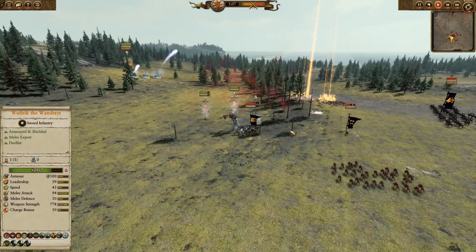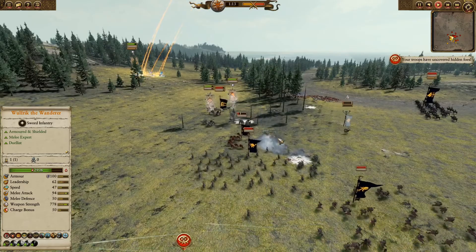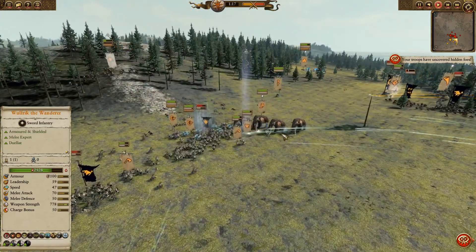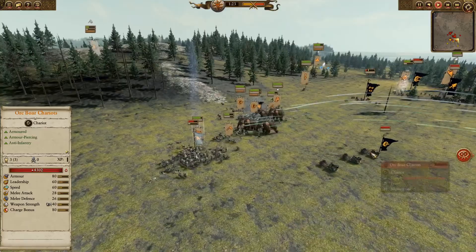The horse option is debatable for lore accuracy, and it's definitely not tabletop accurate. But a chariot, or especially a mammoth, completely undoes his lore. At that point he isn't dueling — he's hanging out on the back of a giant wooly elephant while that stomps on his enemies for him.